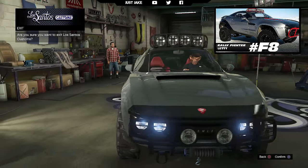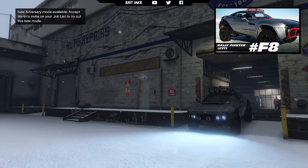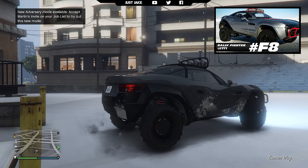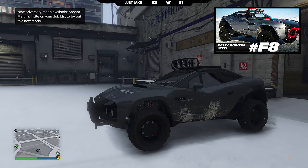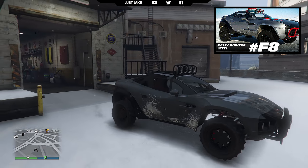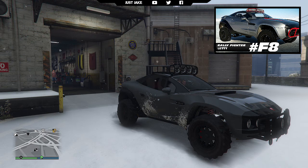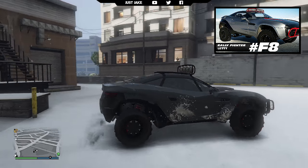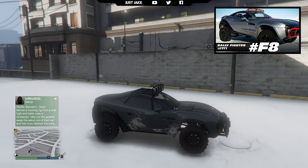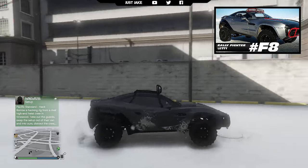There it is — my variation of Letty's rally fighter from Fast and the Furious 8. This vehicle is pretty much identical to the rally fighter in real life, it's unreal. If you don't believe me just Google 'rally fighter' and check it out — the Coil Brawler is identical to it. The only downside is you can't change the color of the bull bar or the rack — obviously they'd be red to match the film — but black looks decent enough, and other than that this car is a dead ringer.